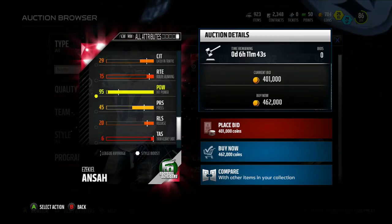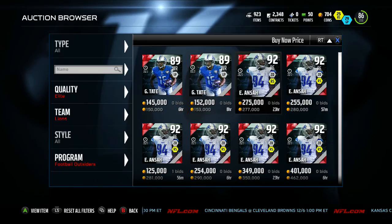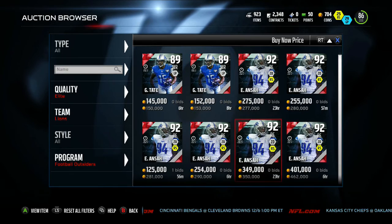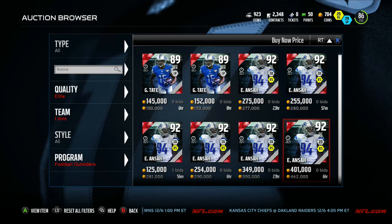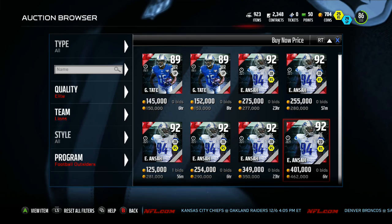Comparing him to Golden Tate who is 24-hour only, Ezekiel Ansa is 72-hour only. I think the Football Outsiders program is trying to stay aligned with Team of the Week, where Team of the Week is out for a couple days and so is the hero Ezekiel. I like that — it's kind of cool. It does take away from the limited edition feel a bit, but still a cool concept. Those are your Football Outsiders.